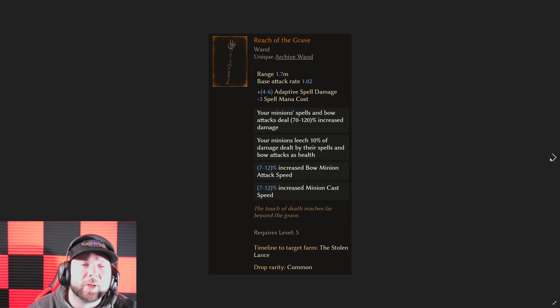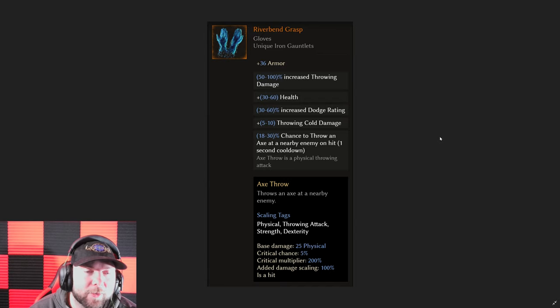Then we have Reach of the Grave. I can't really think of anything I would add to it — I think it's just still going to be good even not legendary. But you can't put minion spell, minion damage, minion physical, or minion DoT damage on it to make it even better, which kind of sucks because it's a wand. If there's something you would add to this, I want to know in the comments below, because I really want to make a legendary Reach of the Grave — it's already so good for the whole leveling process for the necromancer using bowmen and mages.